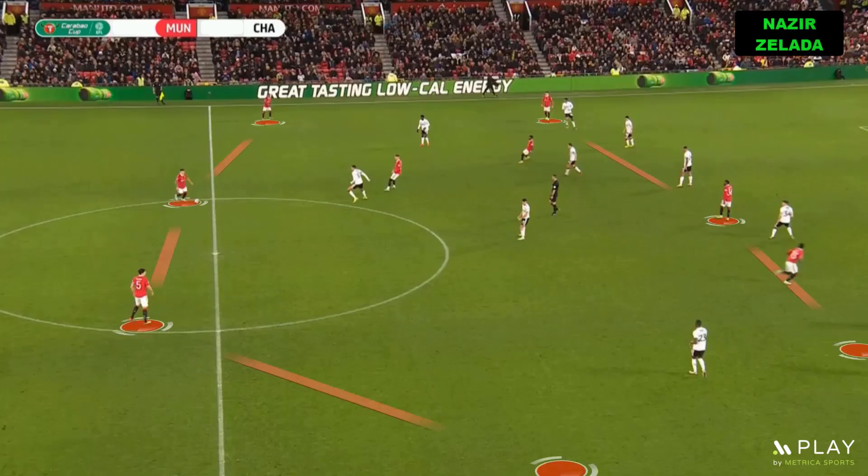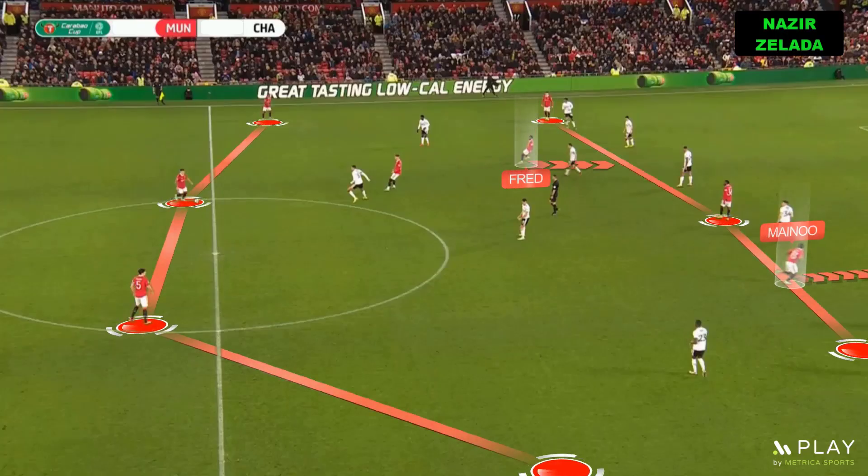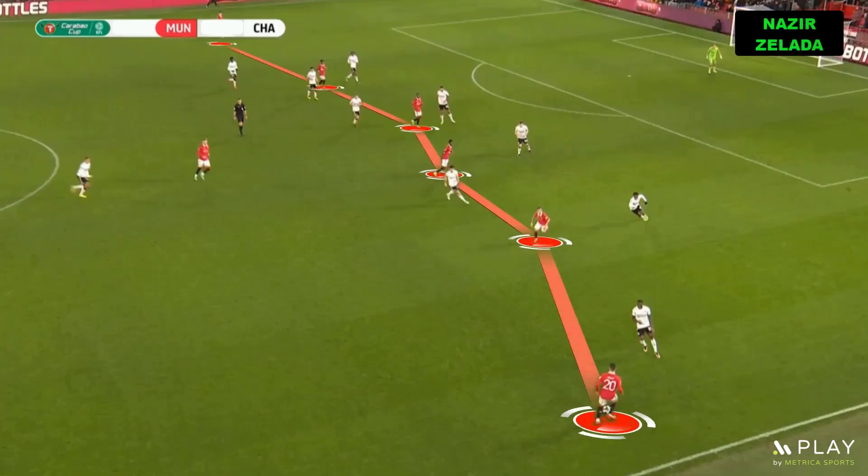When the centre-backs moved the ball to the opponent's half, the full-backs stayed wide. Meanwhile, Fred and Mainoo tried to occupy the half spaces. For that reason, many times Manchester United had six players in attacking positions.